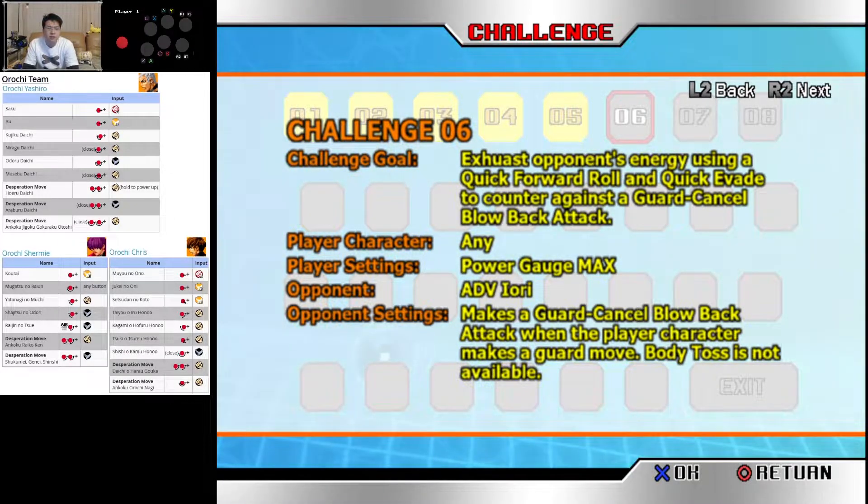Power gauge max, advance Yuri, make a guard cancel blowback attack. When the player character makes a guard move, body toss is not available. So this is both heavies — block, block and two heavies.